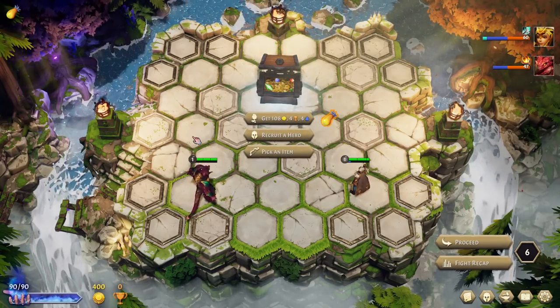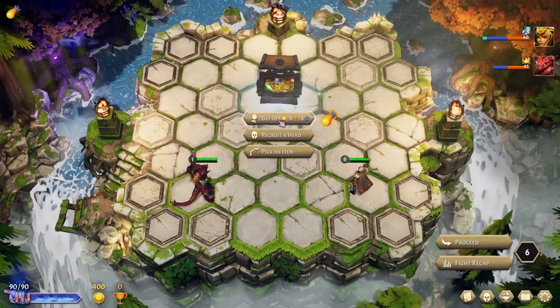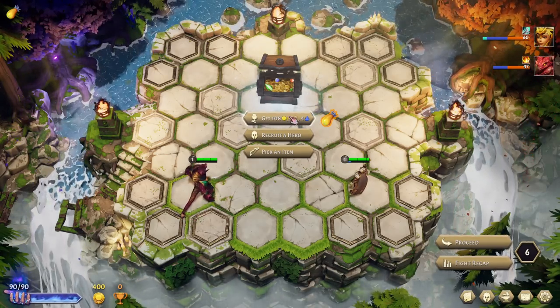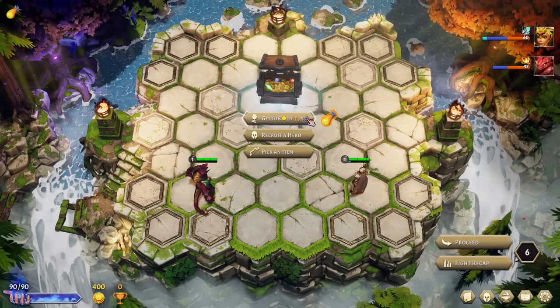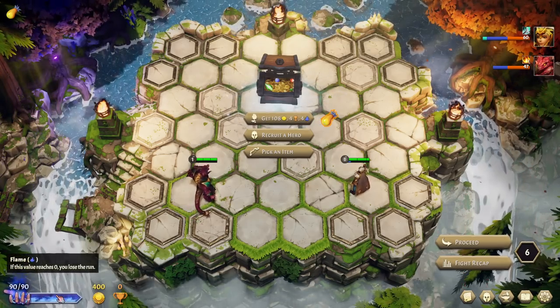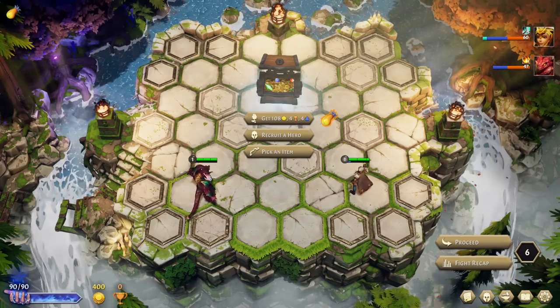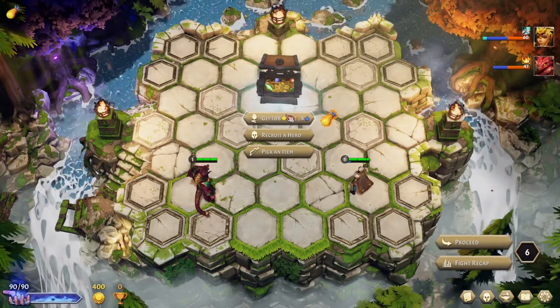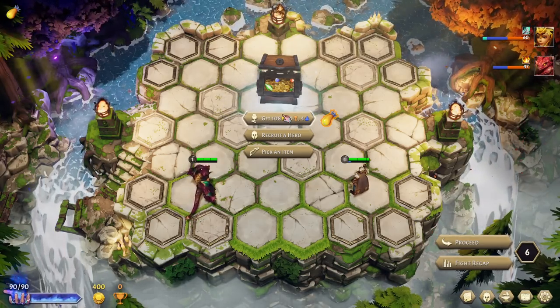Now let me explain a couple of the currencies in the game. There's gold — you can imagine what that is, you buy goods and services with it. There are trophies, which is how you level up your heroes. And then there is flame, which is basically your health as a run. Every time a character dies in combat, you lose a little bit of flame. If you lose a fight, you lose a lot of flame. Basically, do well in fights and your flame will be high; do poorly and it will be low. Flame hits zero, you lose the run.